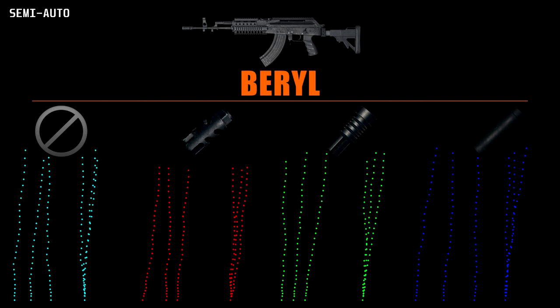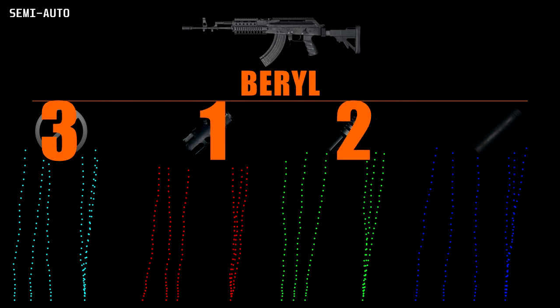Now we move on to the spraying. The Beryl is notoriously difficult to control as it has the highest recoil in the game. So high in fact that very few of these spray patterns actually have all 30 bullets — some of them just went too high. Oddly enough here, the only attachment that seems to have any effect is the compensator, the flash hider having some effect but not as close as the previous weapons. From these tests I would rank: compensator, flash hider, normal, suppressor.